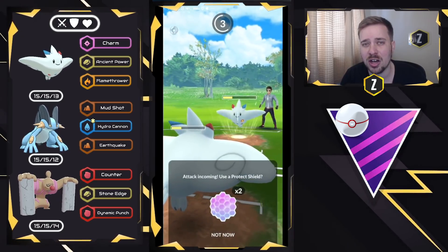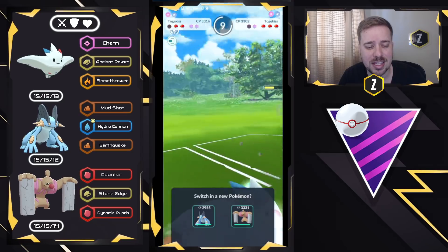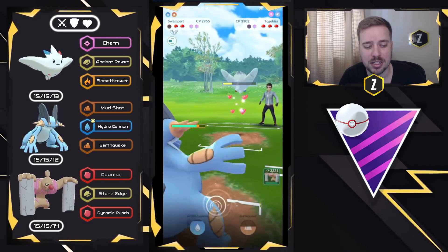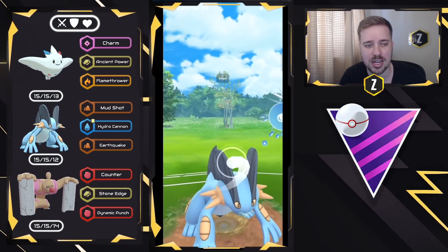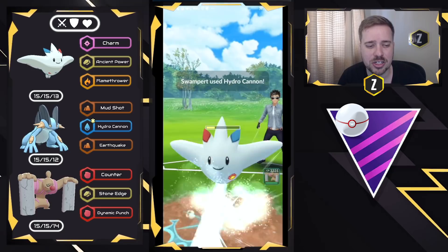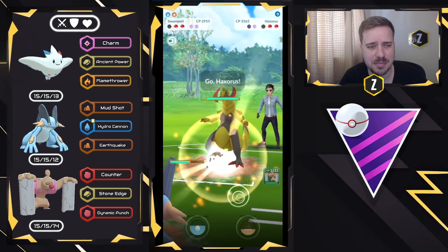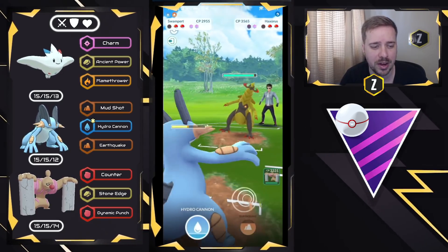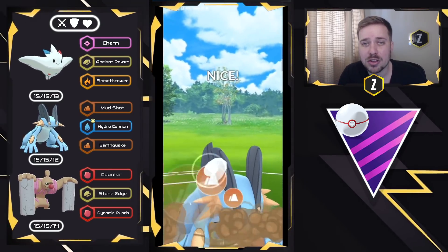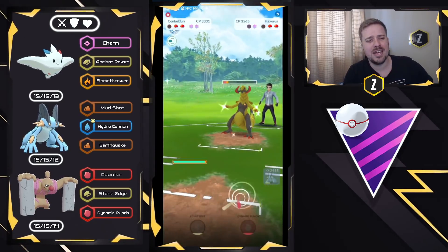I'm going to come in with Swampert to take a little bit of damage and throw a Hydro Cannon — that way I can get rid of Togekiss without giving up a shield, and maintain shield advantage for Swampert and Conkeldurr. We go for Hydro Cannon, made sure I did one over. They bring in a Haxorus — this is where Swampert can do so well. Remember, they only have one shield left. We throw Earthquake — I'm perfectly fine if this gets shielded, but if it lands... Boom! One-shots the Haxorus! Beautiful.